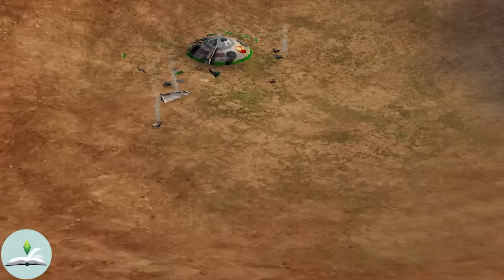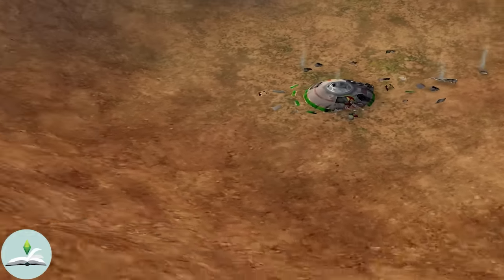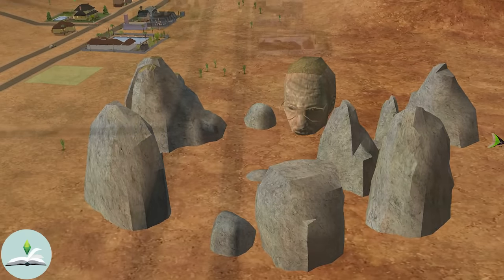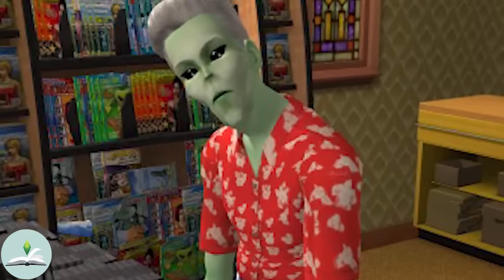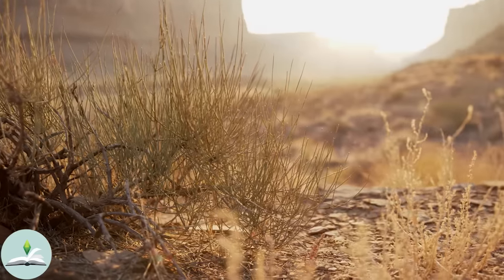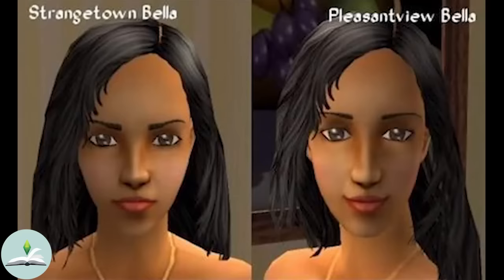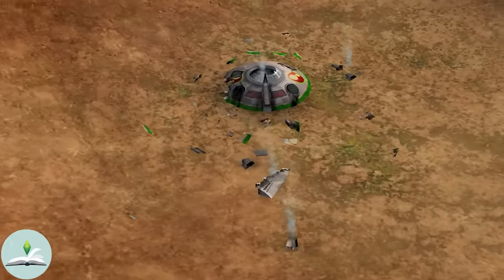On the outskirts, a large crater cradles the broken remains of a UFO, a silent testament to the town's intimate dance with the extraterrestrial. Was it Pollination Technician Nine Smith's vessel, or the unfortunate end of a journey meant to return Bella Goth to Pleasantview? The truth remains buried under the sands of time, much like the secrets of Strangetown's residents. Perhaps it's the town's connection to the eerie disappearance of Bella Goth, or the silent screams that seem to emanate from the crash site.